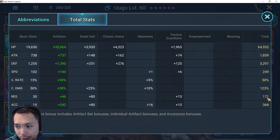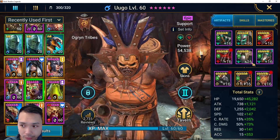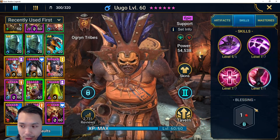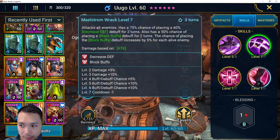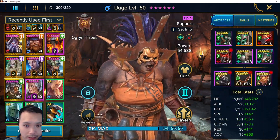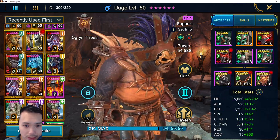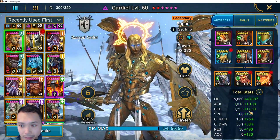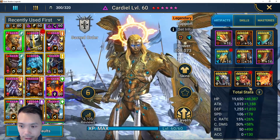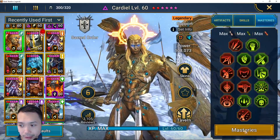Ugo number two — my second Ugo on this account. Make him fast, high HP, enough accuracy to do his stuff. Relentless is really good, Refresh is really good. Just make sure he always has block buffs up when you need it.